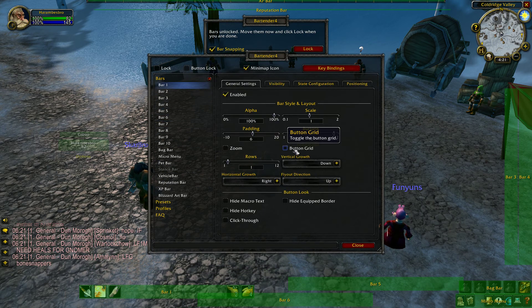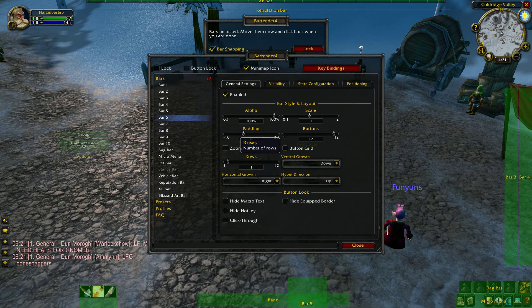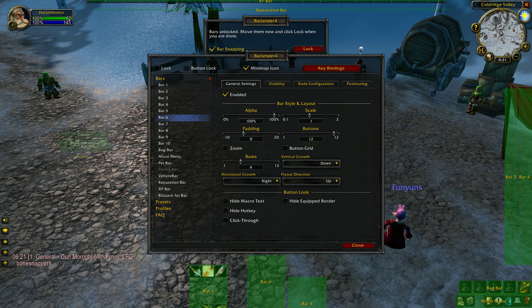We have bar one, bar six, and bar five. Go to bar one, make the padding zero, go to rows and make it four. Rinse and repeat for bar five and bar six — set padding to zero, set rows to four for both.